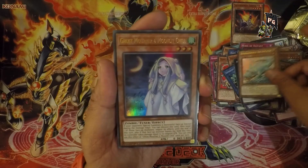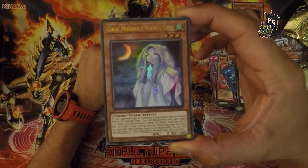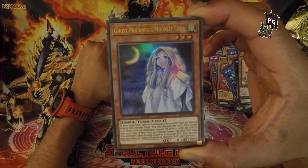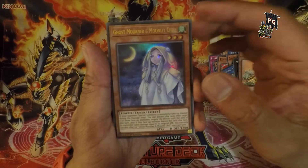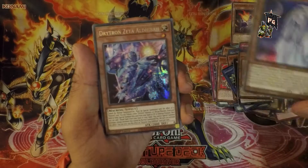Ghost Mourner and Moonlit Chill — she is probably the ghost mourner, chilling in the moonlight. That's a legit strategy I would get behind. You go, ghost mourner, you enjoy the moonlit chill. I have no notes here. The foiling is really nice — congratulations on being a decent card.